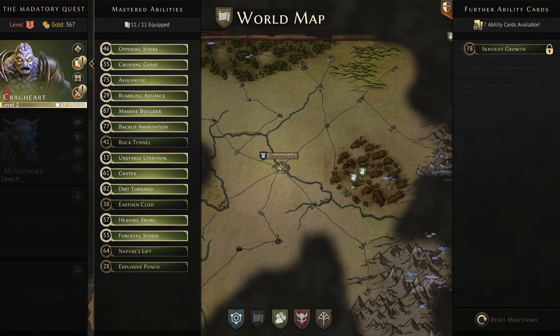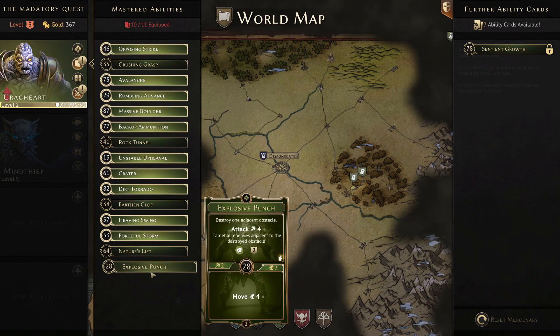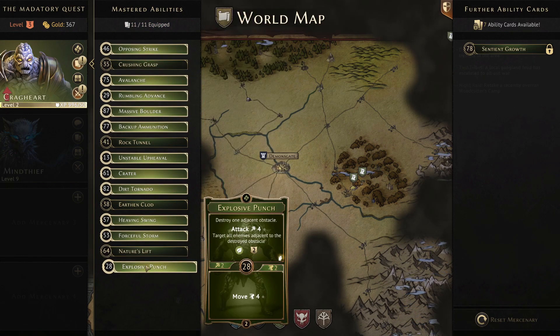For this build I'm going to suggest taking Explosive Punch — I love the movement, the initiative, and it's just a lot of fun to play. The card we're dropping is Crushing Grasp. It's okay with Attack 3 Immobilize and generates earth element, but Loot 1 is the weakest loot in the game and you can usually hoover up loot more efficiently without it. We get slightly better initiative with Explosive Punch, the Destroy One Adjacent Obstacle ability, and Move 4 — great for a character that can struggle with movement.